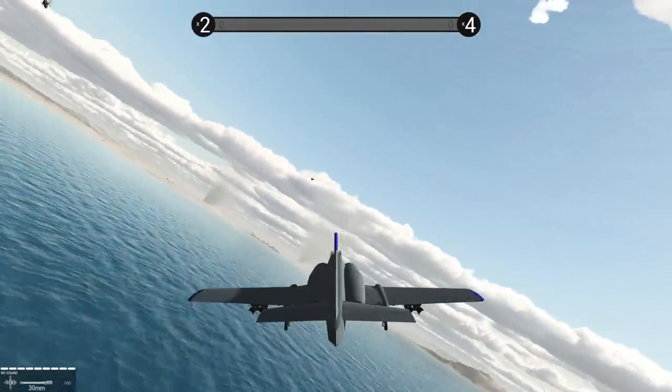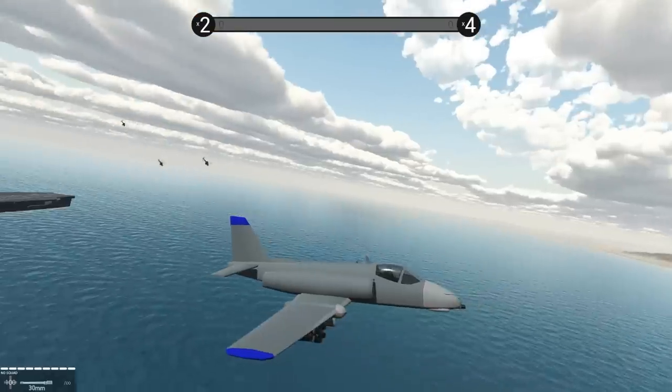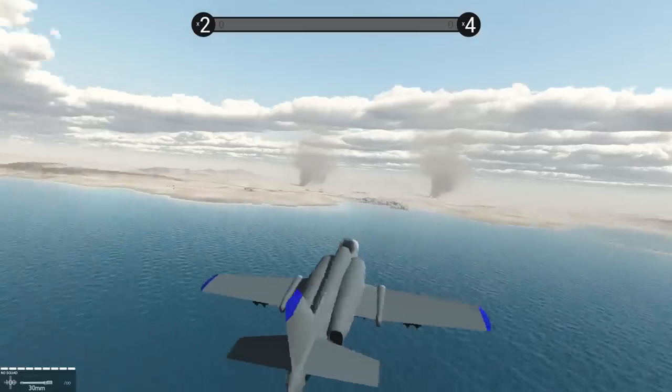So we're going to take off here. This map is made by the man, the myth, the legend — Sofa, used to be known as Fifth Smell — and it's called Desert Coast.